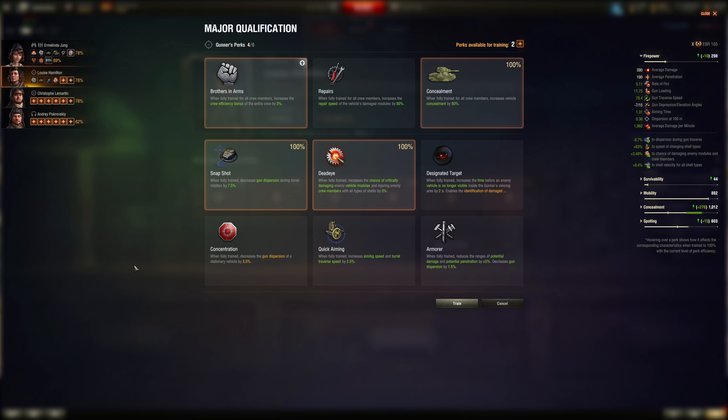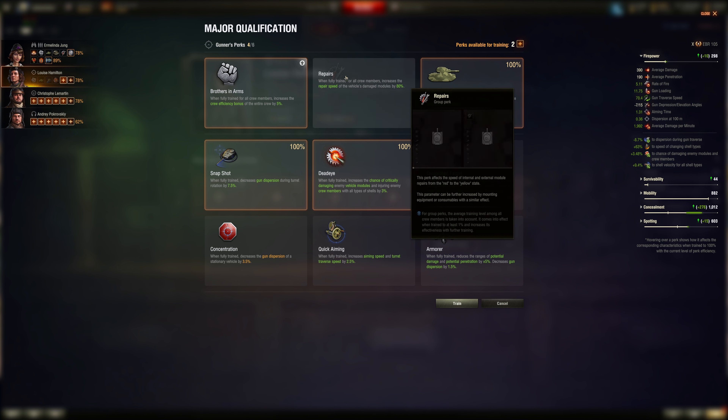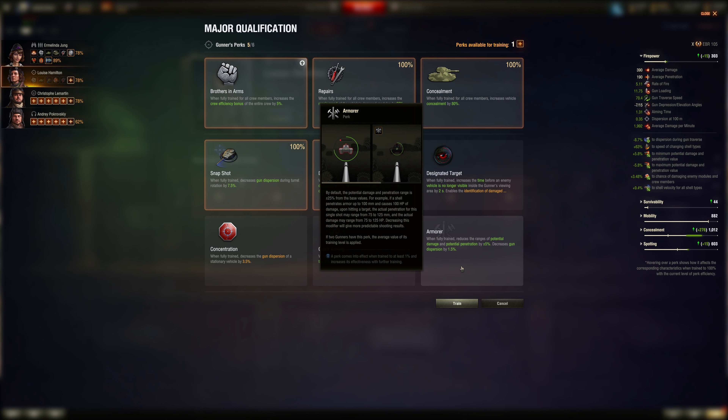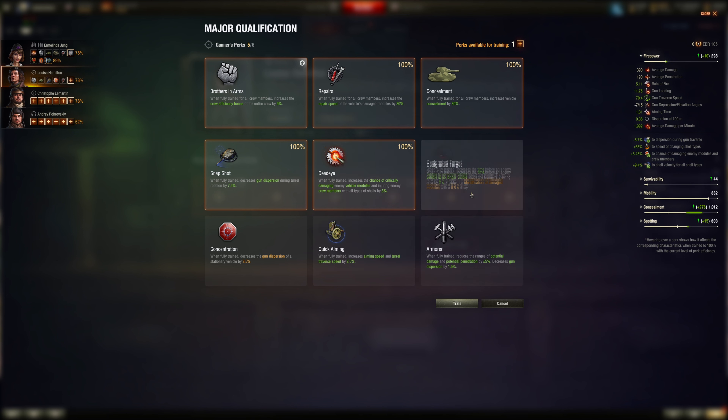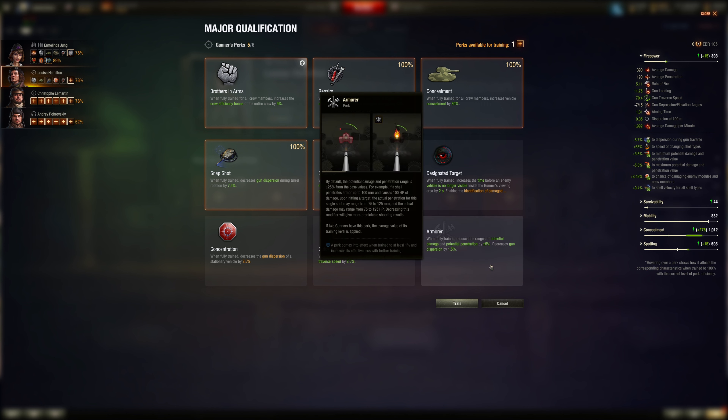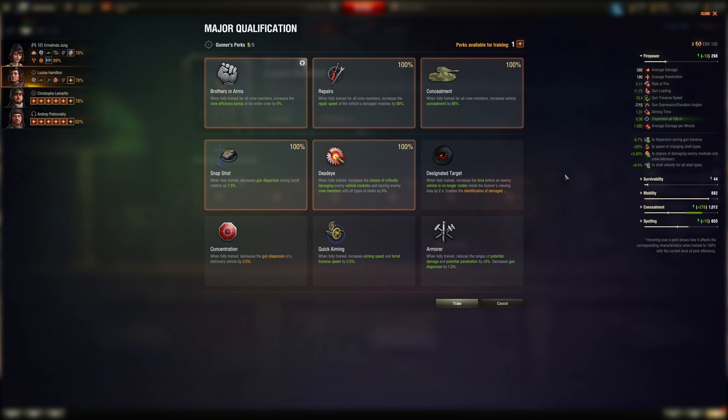Maybe Dead Eye next for a little more module damage, then Repairs. Armor helps with RNG and dispersion but it's only 1.5 percent — not that much. It does help with RNG, and I actually like the higher end of RNG, but buffing the lower end while nerfing the higher end is a double-edged sword.